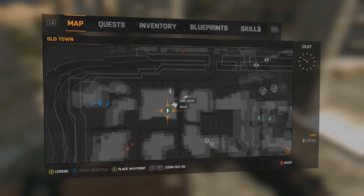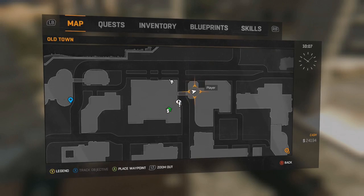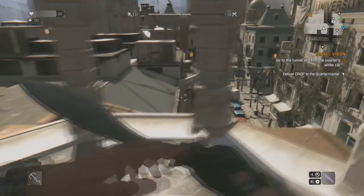You can find the Kikuri Blade in Old Town, near the top left corner of the map, right next to a safe house. It'll be in a locked decorative chest under a gold-top gazebo. It's a hard difficulty lock, so just be patient and pick it.